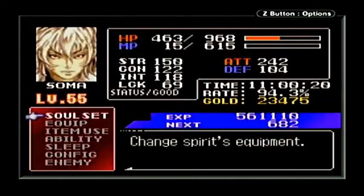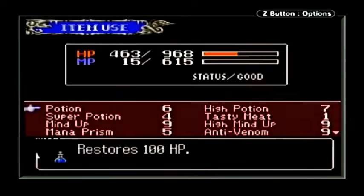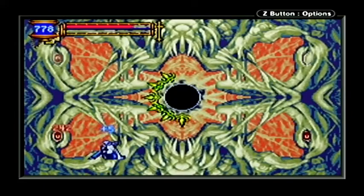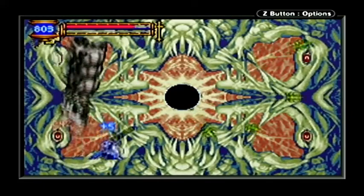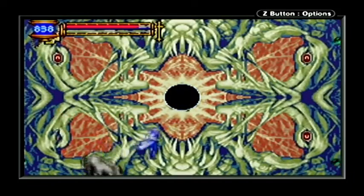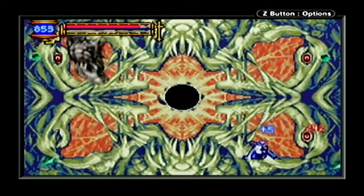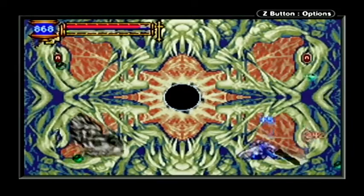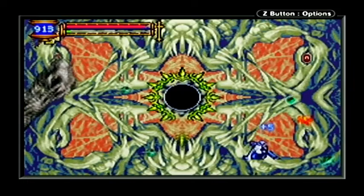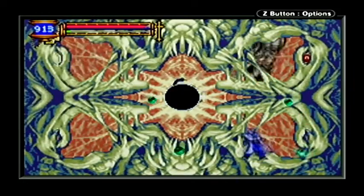Once I can get back into the menu, I will do a little more healing before the second form. There's a little safe spot right here from when it throws things. The defense is really high of the black orb in the middle, and that's what you need to destroy. However, if you break the eyes, it drops defense. And the two ones on the bottom are pretty easy to take care of.